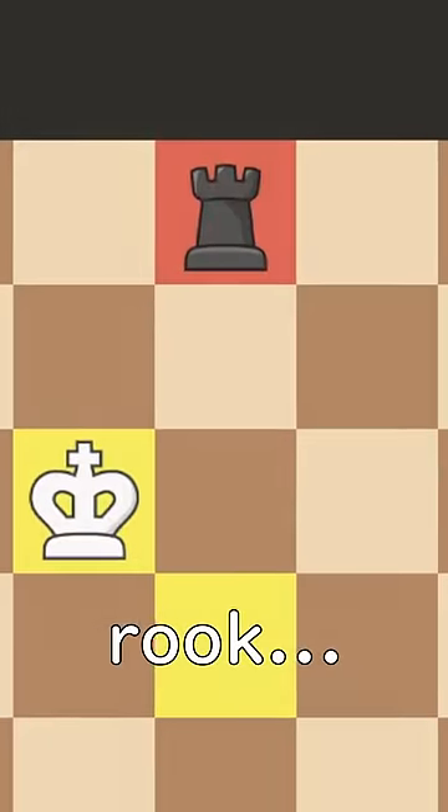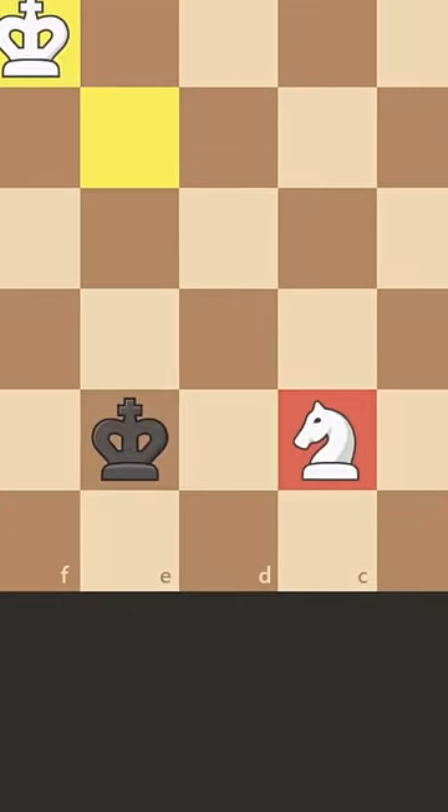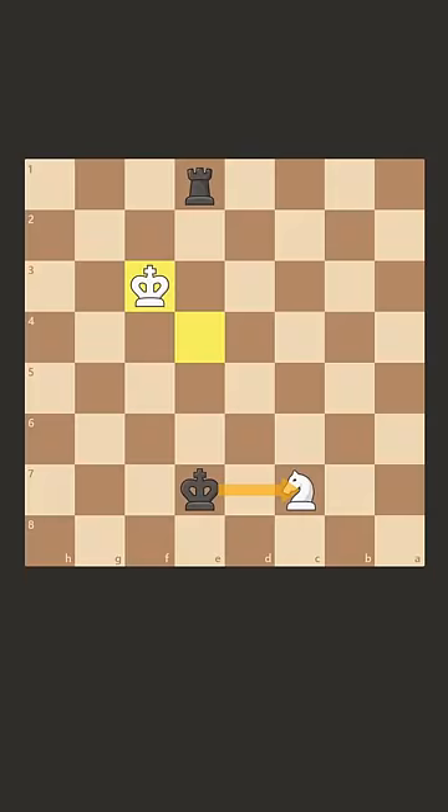I hope you don't call this a draw. White has a knight and black has a rook, but it doesn't seem like there's any way for black to win this knight. But let me show you a trick.